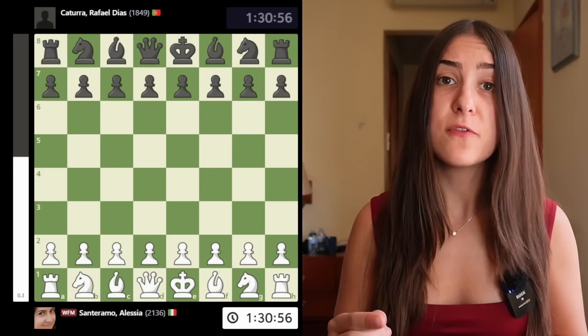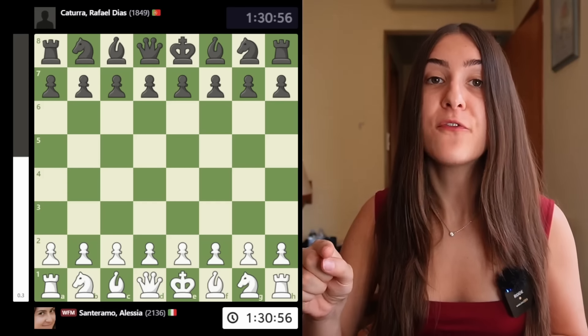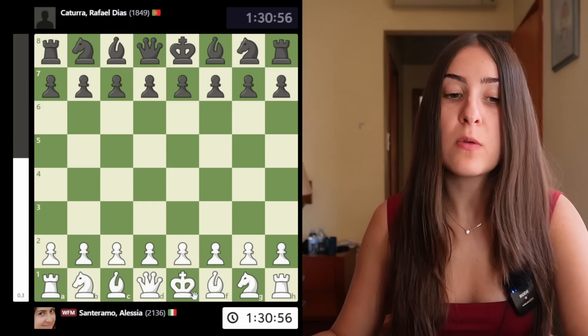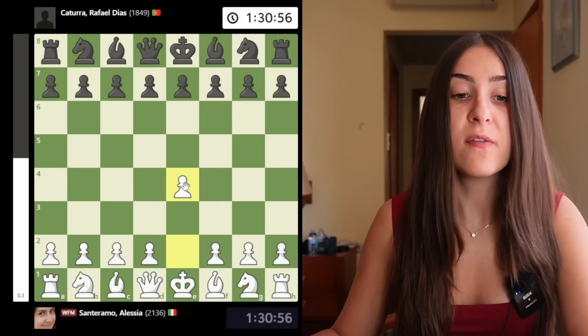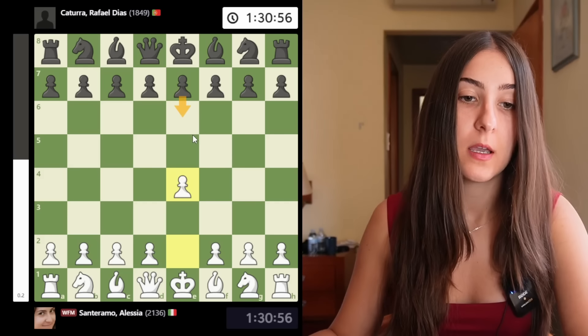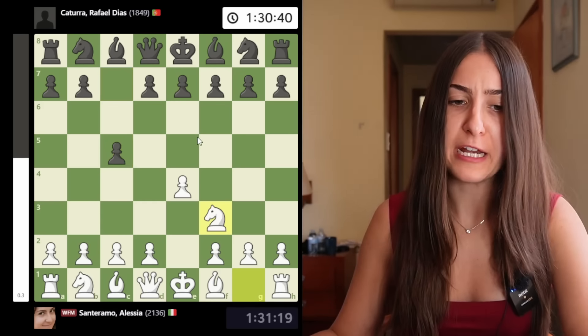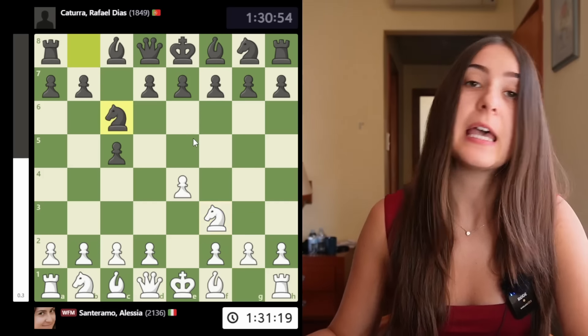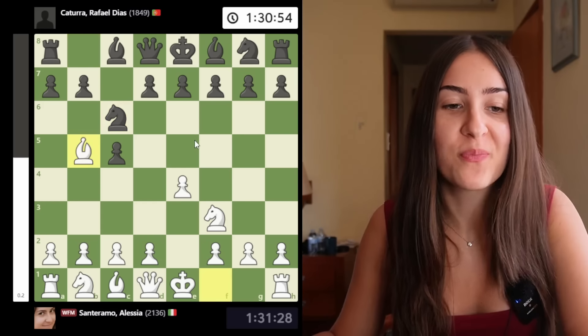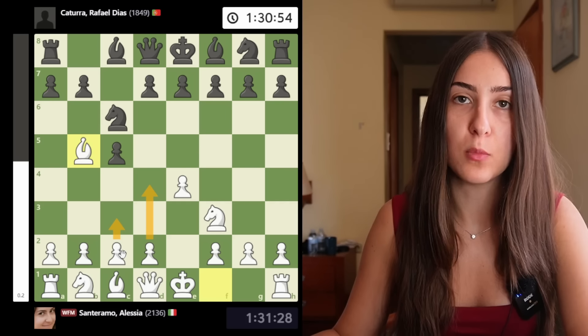To start well, the third thing that you need is good opening preparation. Today I want to show you what you should do when your opponent plays something you didn't expect. This game is from round 6 of the Maiaches Open. After playing e4, I was expecting the French defense, but instead my opponent went for the Sicilian.